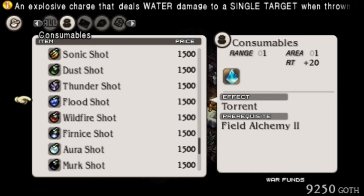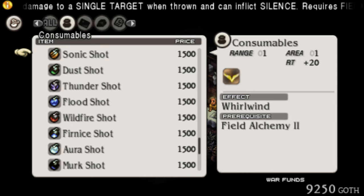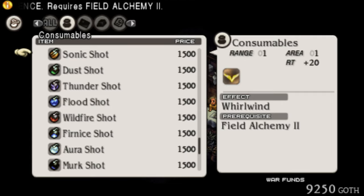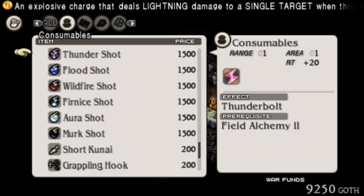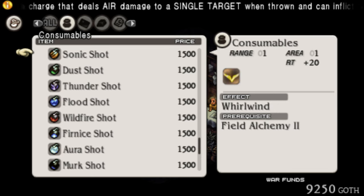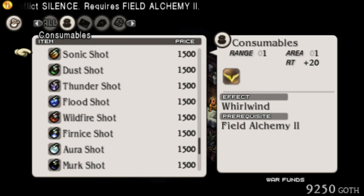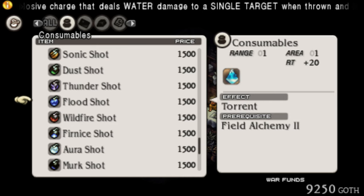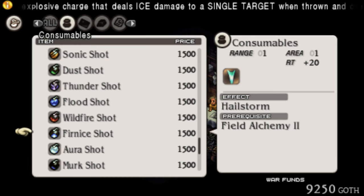Even though they only affect one tile, they are still going to be very significant in terms of damage. They still take Field Alchemy 2 to use. But stuff like the Sonic Shot here is absolutely amazing for completely destroying enemy casters in general — these are just pretty much a cleric delete button in a lot of cases, and that's very useful. In the base game, they were used for pacifist runs because you could knock stuff down to one health and it would never be fatal, which is weird for a grenade. But in this case, they are astoundingly fatal, though very expensive — you're literally throwing money at your problems. These are amazing now.